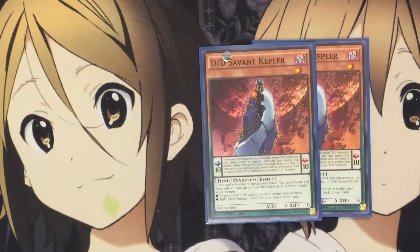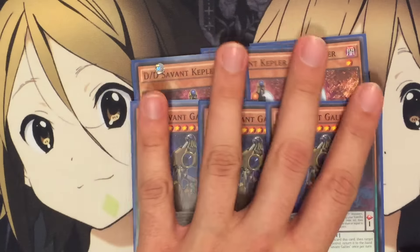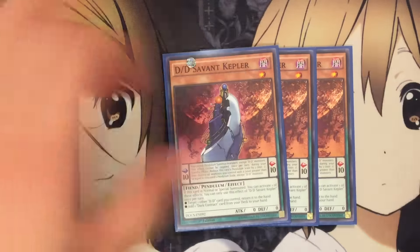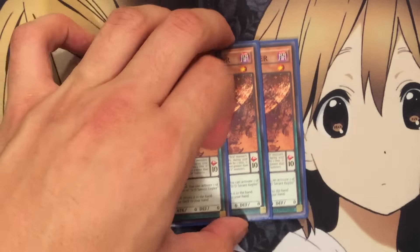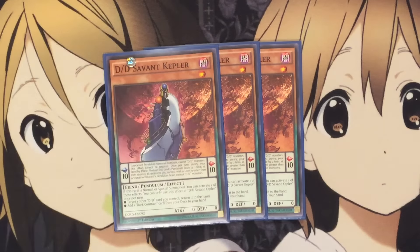I also run three Kepler and three Galilei. These numbers are probably going to change after we get the rest of the support. With Kepler, if this card is normal or special summoned, you can activate one of these effects — you can only use the effects of Savant Kepler once per turn. I can target one DD I control and return it to the hand, or I can add one Dark Contract from my deck to my hand. I like Kepler basically because he's a search effect, and then I can use him for Fusion or Exceed summons depending on what contract I add.